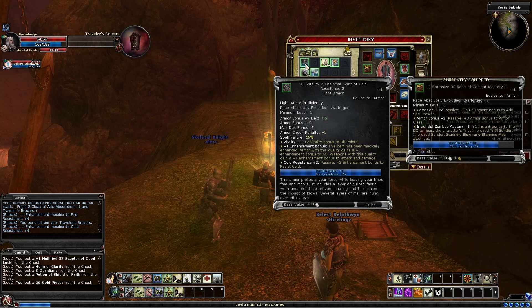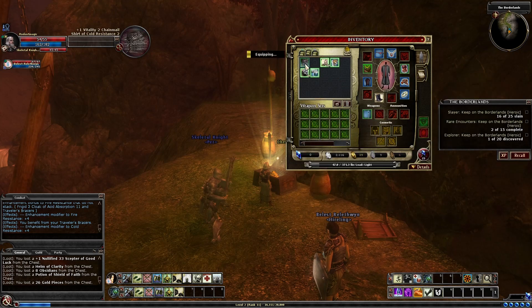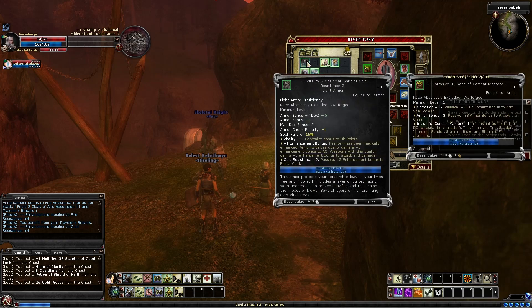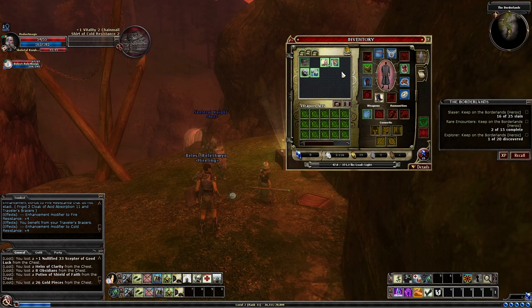Vitality — plus two to hit points, sign me up. Actually, sorry — that would have a spell failure on it: fifteen percent. So fifteen percent of our spells won't even cast if we put that on. It's not something I'm going to do. We'll equip the scepter instead.